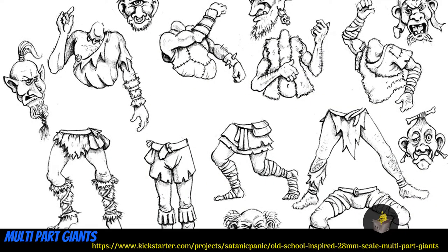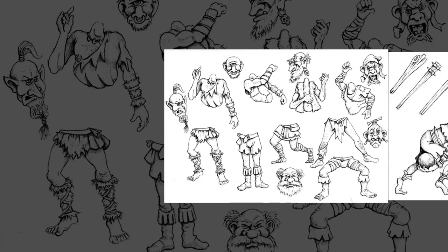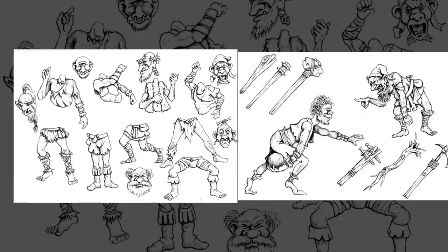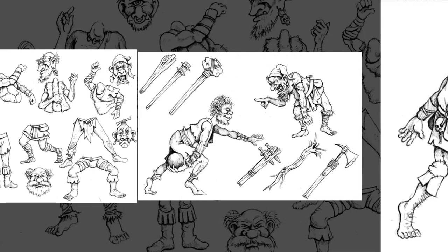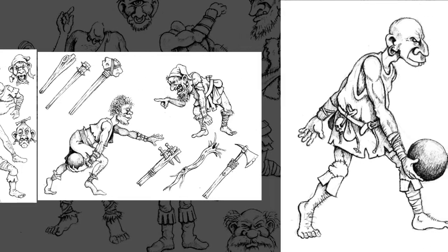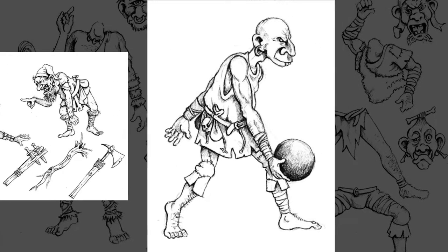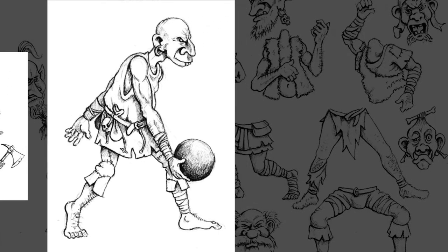Multi-Part Giants: old school metal cast 28mm minis by Satanic Panic Miniatures of the United Kingdom, their 7th Kickstarter campaign. This one is only concept art so far, but if you look at their previous campaigns, you can see their sculptor is quite skilled. This collection of legs, torsos, weapons, arms, and heads will look pretty much as you see them here. You can get one random giant, one bespoke giant with parts of your choice, or the whole set to assemble as you please. You can also pick up some goblins from a previous campaign. This campaign ends on June 1st, with giants expected in November and goblins in June.